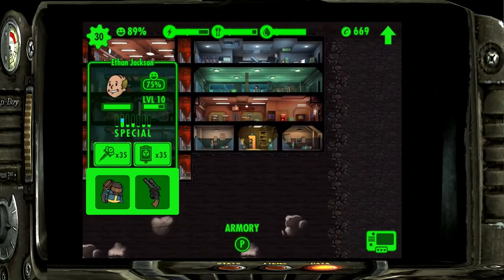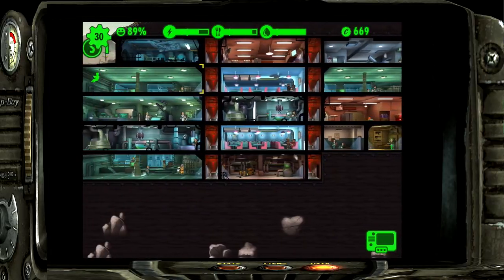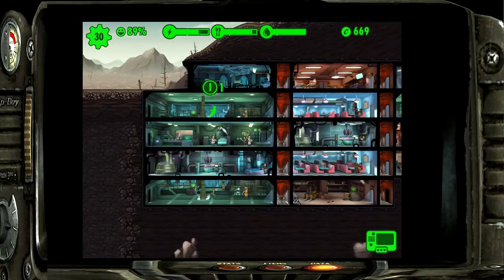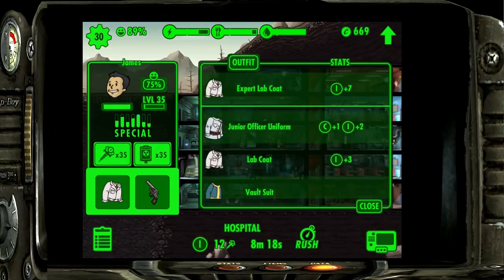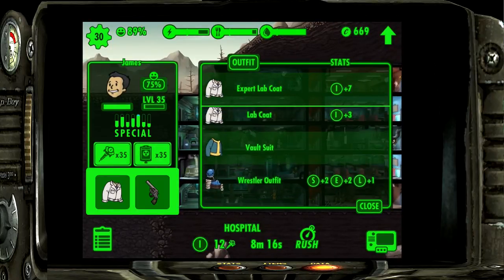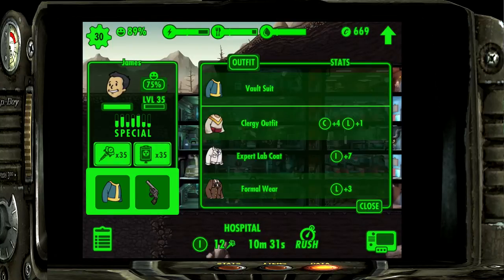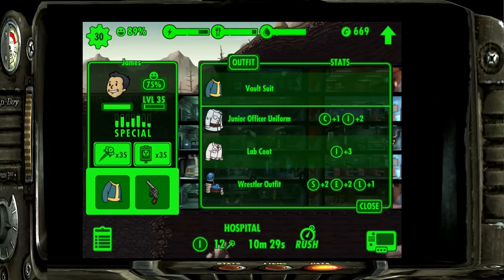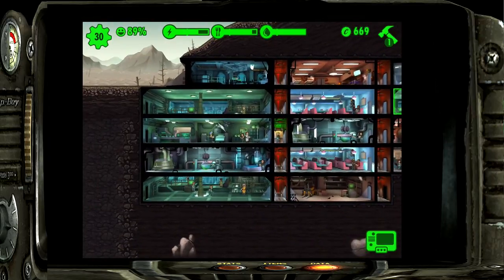I'm going to be very protective with James. I'm putting James in the perception room and moving Ethan over. It doesn't matter what we give Ethan - we'll give him a wrestler's outfit just to make it easy to identify him.